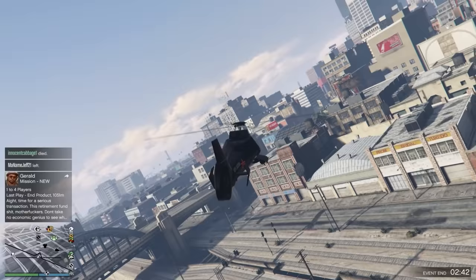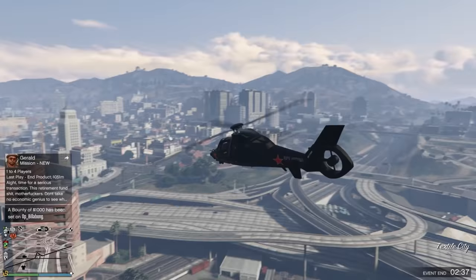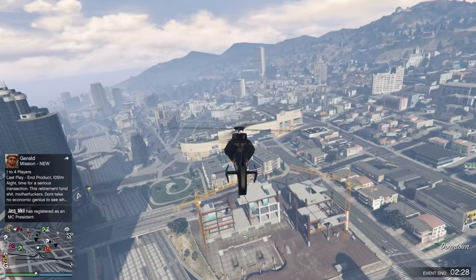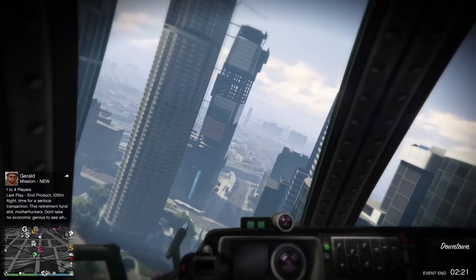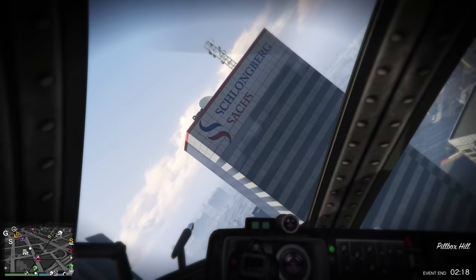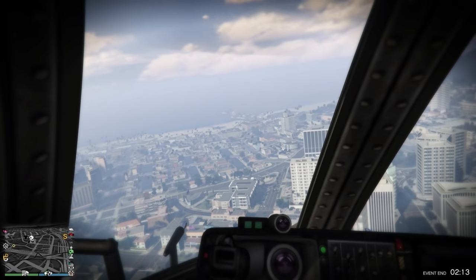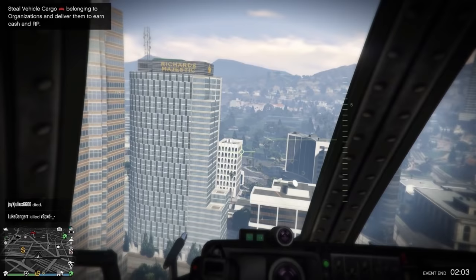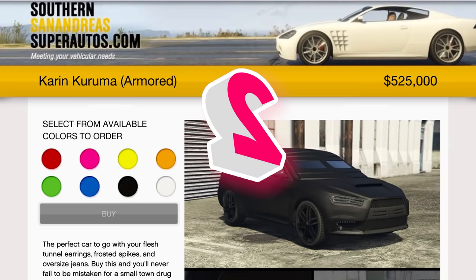At number three, I'm going with the Akula for $3.7 million. Similar to the Buzzard, it probably isn't the best PVP helicopter, but it has one key feature that sets it apart from any other vehicle in GTA Online — it can go off the radar. When off the radar, you aren't on anyone's minimap regardless of whether you're doing a mission, a client job, or just roaming. With griefers everywhere in free roam, having a vehicle that lets you do missions in peace is an absolute must. It can also take some damage and has great homing rockets.